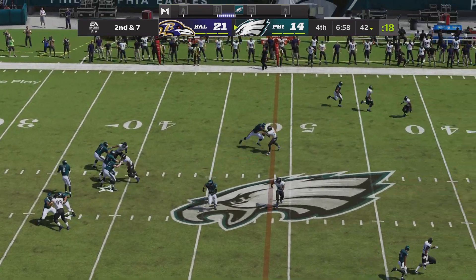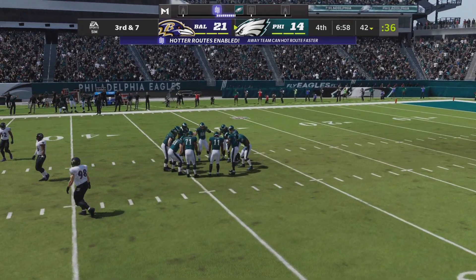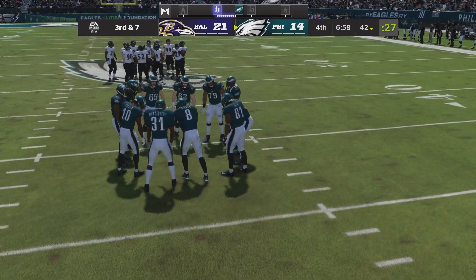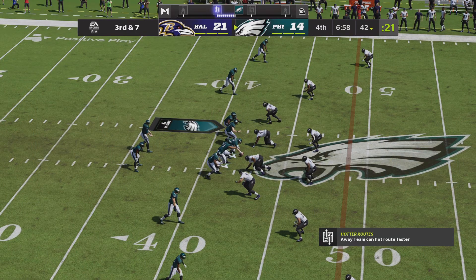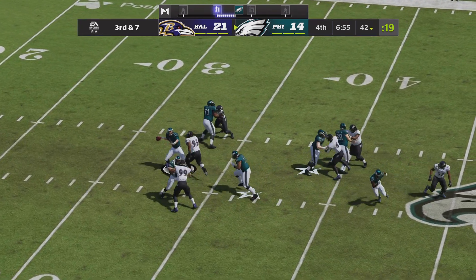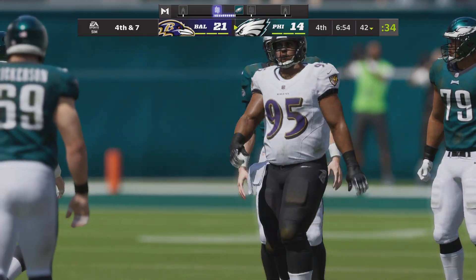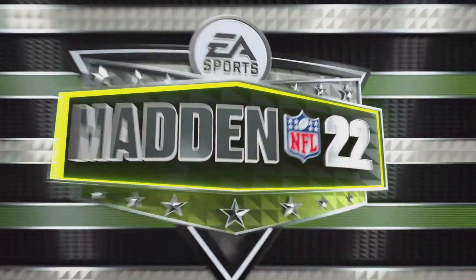To throw is Aikman — this throw incomplete, nearly picked off. With his pedigree, he doesn't drop many of those. Third down coming up. They're in a situation in the fourth quarter forced to take some chances, but that one could very easily have been intercepted. If it does get picked off, that could possibly seal this one. From the gun on third down, it's Aikman — and that is incomplete. Back-to-back incompletions, receivers blanketed on both attempts.